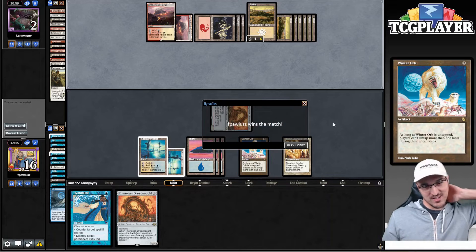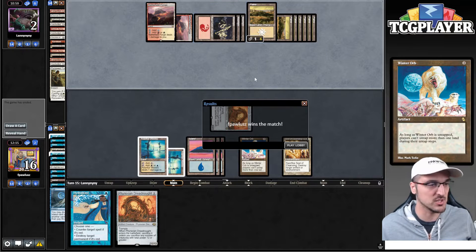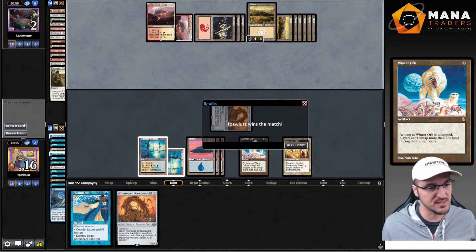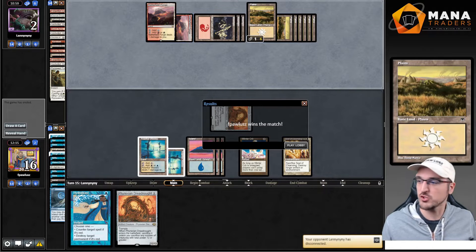Shout out to Winter Orb — one of the most powerful cards I could think of in this deck in this kind of matchup. Against decks like Standstill, The Rock, Winter Orb has been incredible. And of course, being able to Tutor for it like we did this game is very, very powerful. Good stuff — we're 2-0.